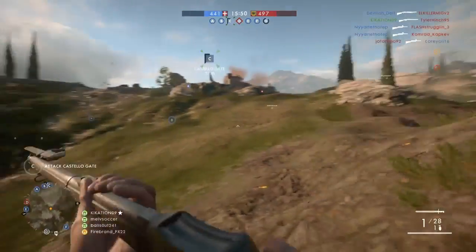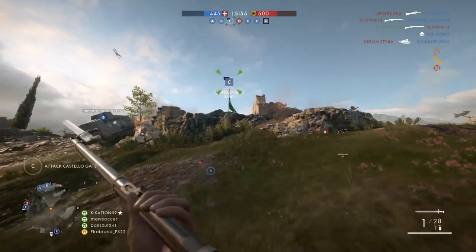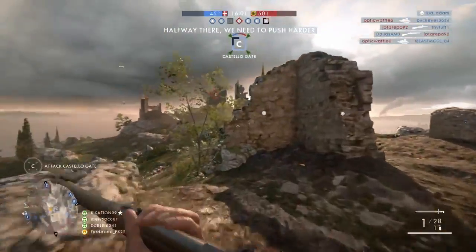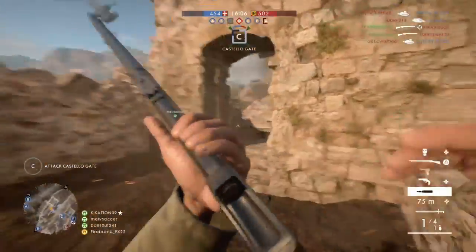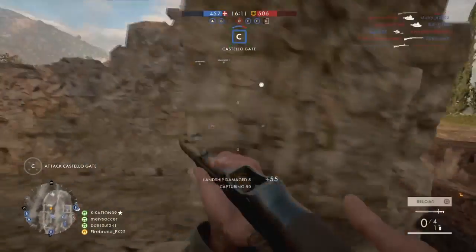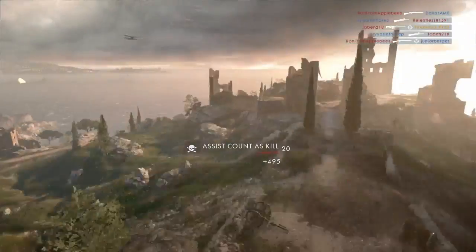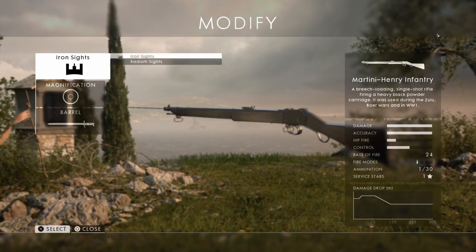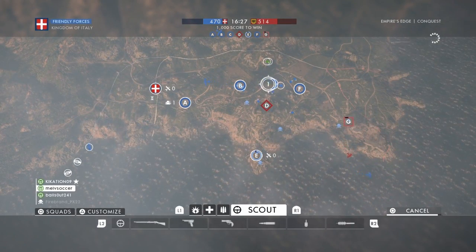This thing used to be a lot better. It used to be that the sweet spot let you one-shot people pretty much anywhere on the body, but now that they nerfed it back when Giant Shadow came out, you can't do that anymore, sadly. Kind of disappointing, but I can understand why they did it. If you want iron sights on this thing, I recommend putting on the radium sights, because they're kind of like glow sights — the Battlefield 1 version of glow sights.